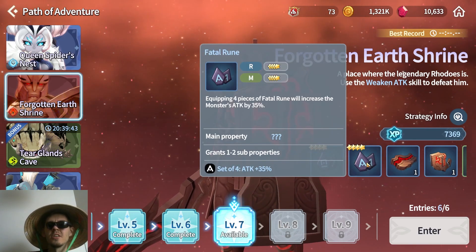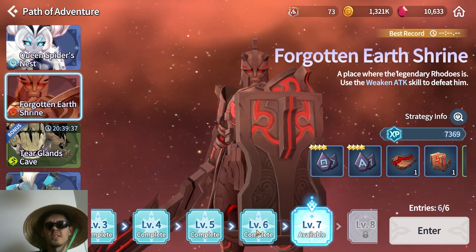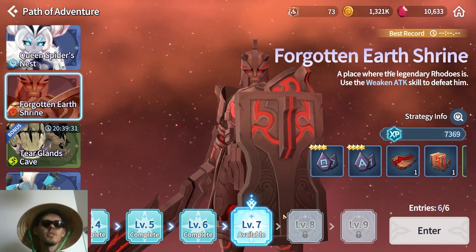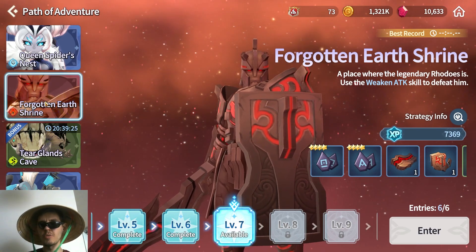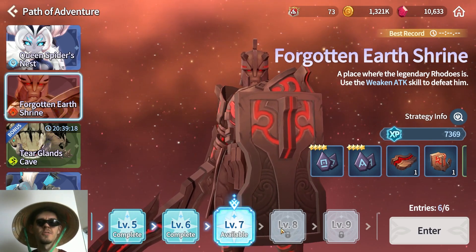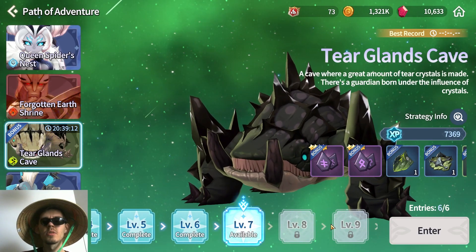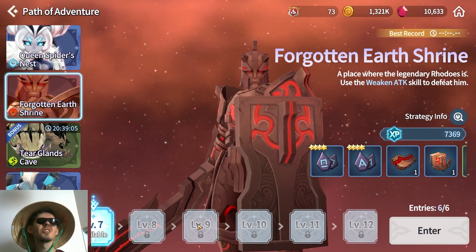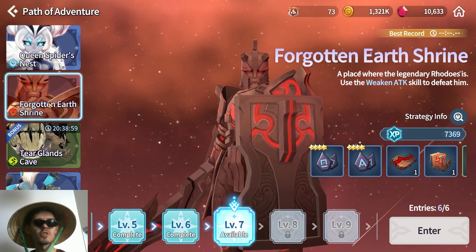The stats on three-star and four-star runes won't be too huge, and the set bonuses will actually be super useful. In my opinion I'll be focusing on the Forgotten Earth Shrine dungeon mostly. Since it's a fire element dungeon, you can build your team precisely — for example, with fire element I can focus all my units to be water element, and that way I'll be able to do level 10 here versus maybe level 7 in other dungeons.